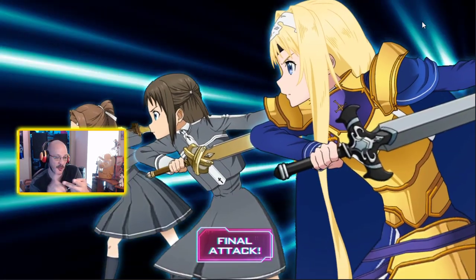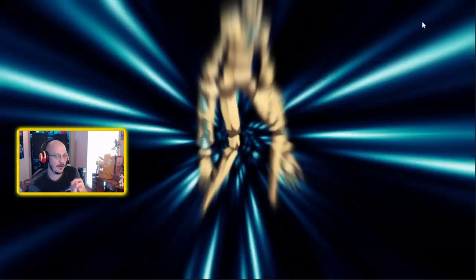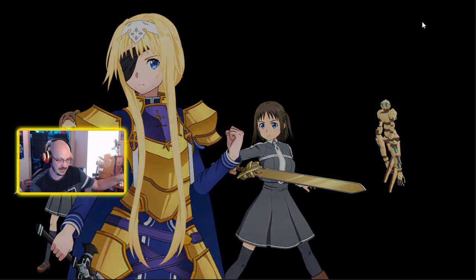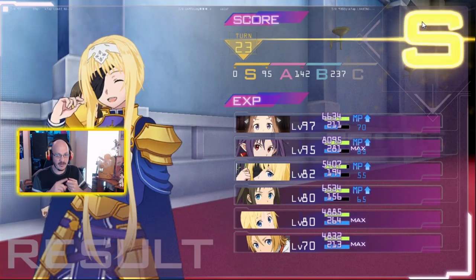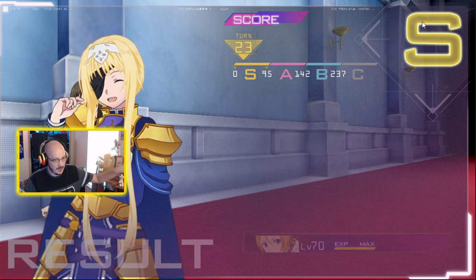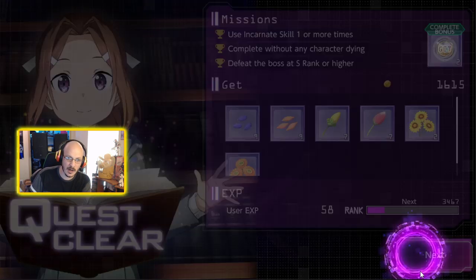Your HP and MP carry over between fights — whatever HP and MP your character has at the end of a floor is what they'll have going into the next floor. Now we're going to the boss fight, so let's go to battle prep and change our team.